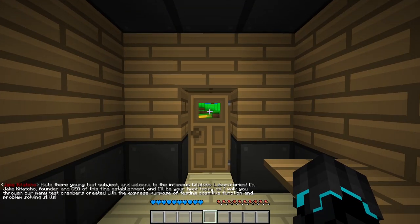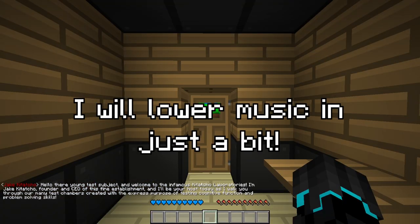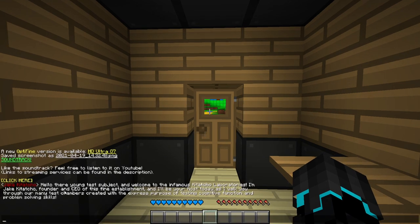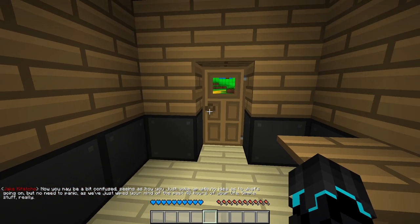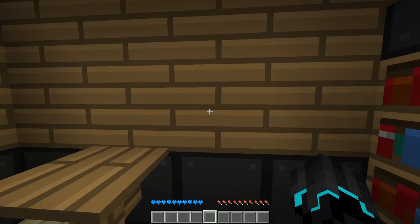Hello there, young, willing, eager test subject, and welcome to the infamous Katacho Laboratories. Thanks. I'm Dave Katacho, founder and CEO of this fine establishment, and I'll be your host today as I walk you through our many test chambers created with the express purpose of testing cognitive function and problem solving skills. You may be a bit confused seeing as how you just woke up with no idea as to what's going on, but no need to panic — we've just wiped your mind of the past 48 hours of your life. Simple stuff, really.